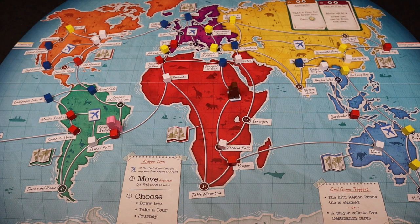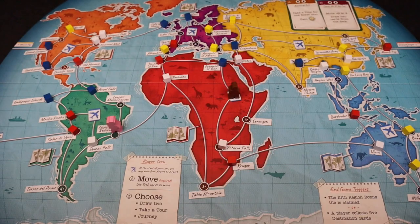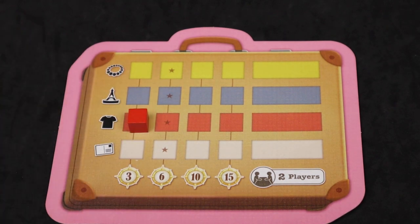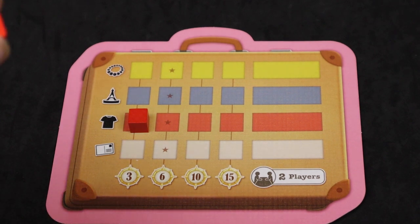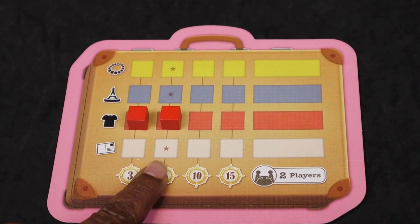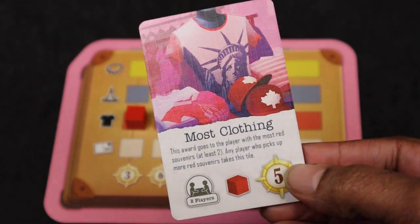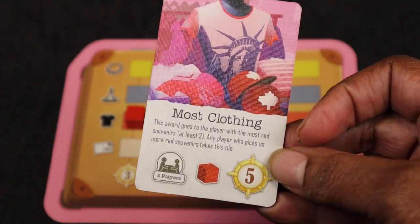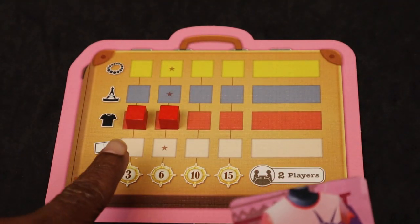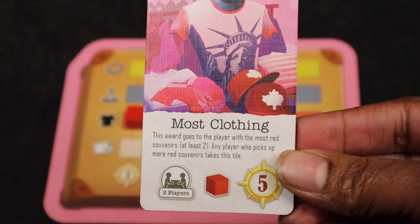The red cube at that location — she would take it and claim it, placing it on the matching colored area on her board to the left. If she were to ever get another cube of that color, she would place it to the right of the first one. And if you see that star, that means she would be able to claim this souvenir tile token, which gives her five victory points if she still has it at the end of the game. If later on I get three cubes of that color, I would claim it from her and get the five victory points.